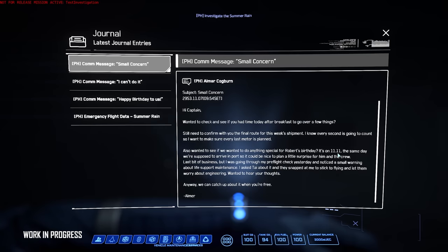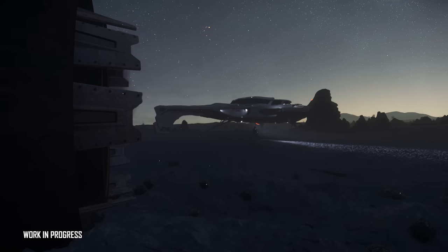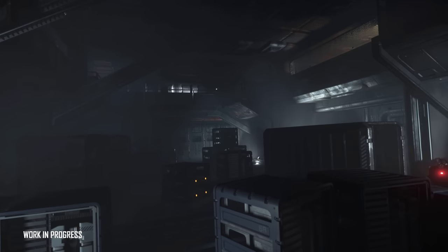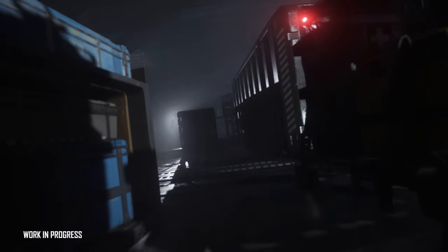One of the hardest things we have to figure out is the story — the investigation will live and die by its story. We work very closely with the writers to figure out what kind of story we want to tell and what kind of clues we want to give. After that, we look at what obstacles we want to put in your way: keypad locked doors, enemies, traversal puzzles. The main challenge is ensuring the player has enough guidance to complete it without putting mission markers on everything — it's supposed to be about them searching and figuring clues out for themselves. We're working with the UI designer on the new MobiGlass, which should really help with this.